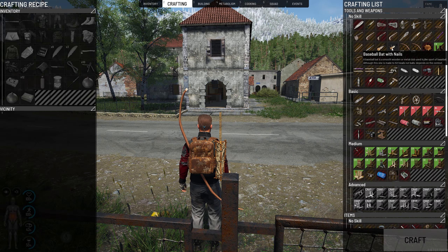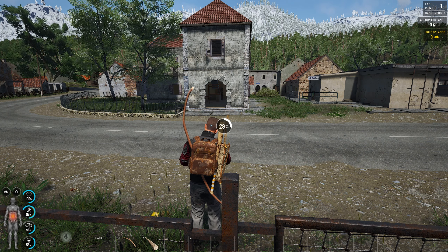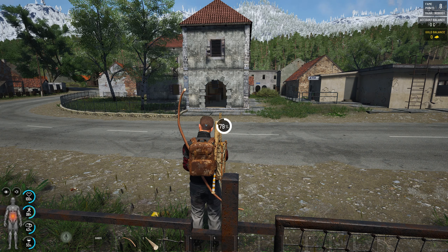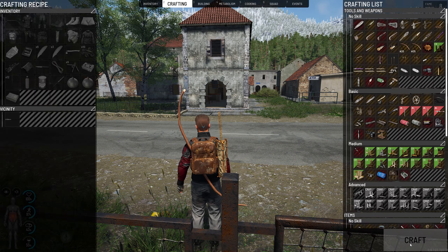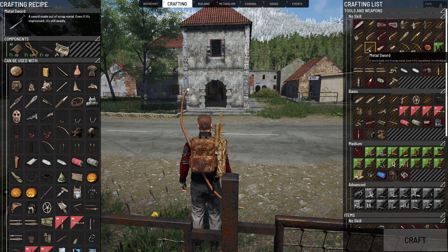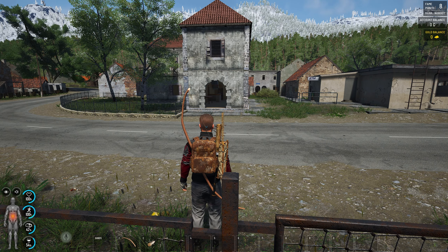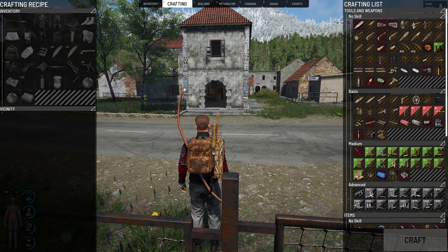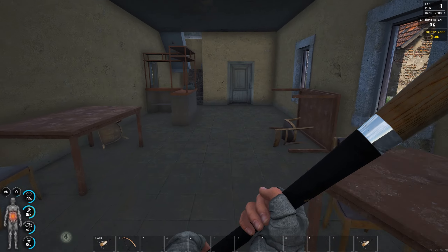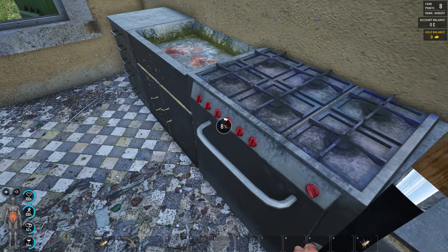Because we got a wooden bat, we can use a nail and the bat to make a bat with nails. That is definitely one of my favorite upgrades at the start of the game. The nail bat is great for range, the metal sword you can craft is great for speed. The metal bat is very strong and has a lot of range which helps you enormously.